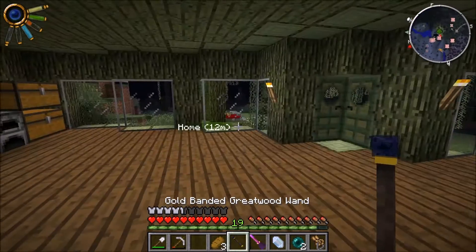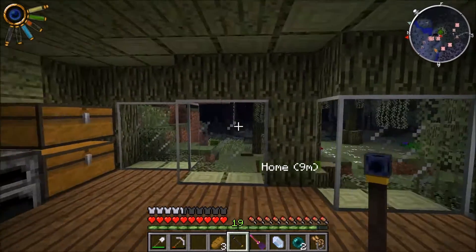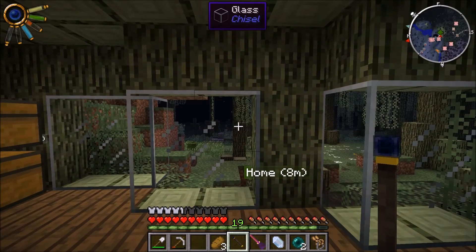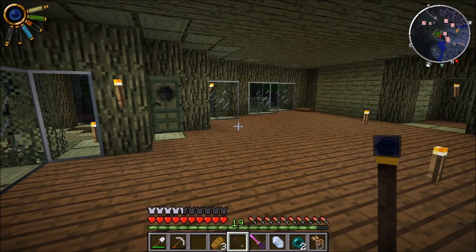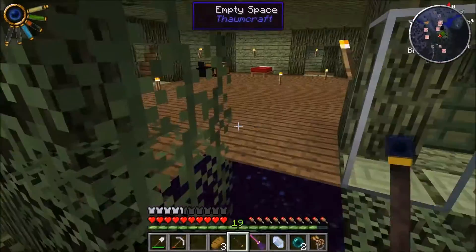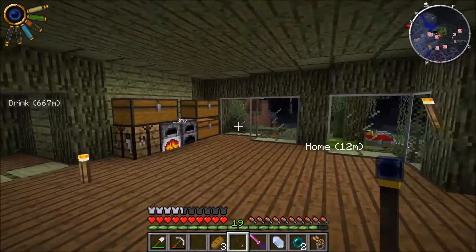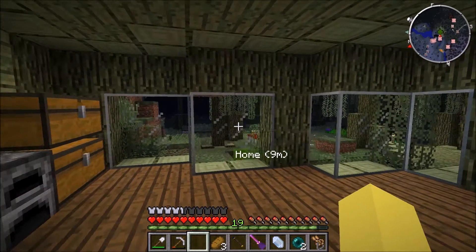To pay me back, he gave me what I wanted before he even killed me - this Greatwood Wand which has the portable hole on it. The reason I want this is because even if people are in their safe zone or base where we can't break blocks, I can just use the portable hole, walk through, tag lock their bed, and walk out. That's my plan - I'll go around and tag lock people, but they have to be online.